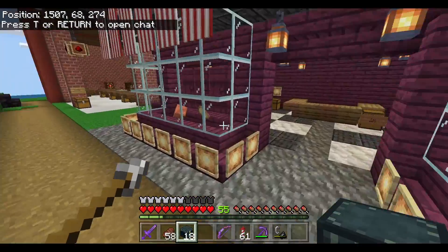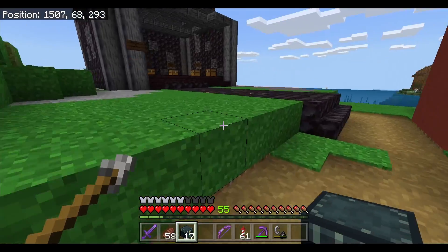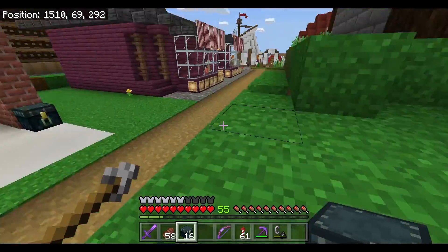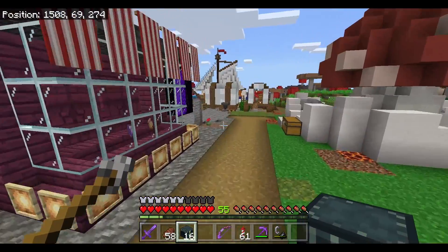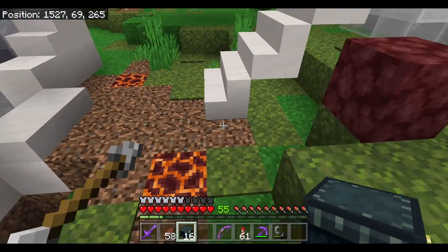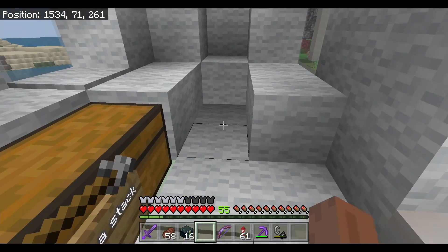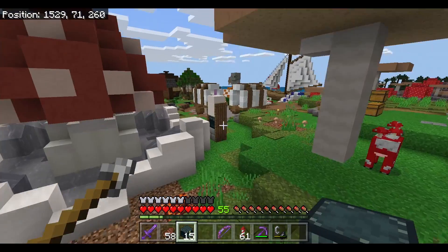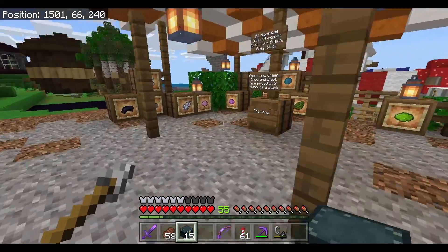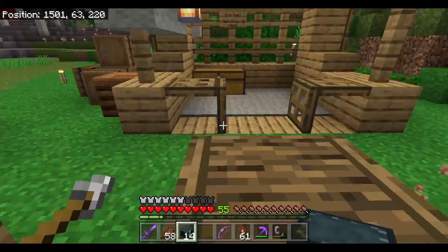It took me a little while but I've got myself 18 ender chests. I'll just plop one at each shop: one there, one over here next to the pay chest, one at Cloud Nine or whatever this shop is called — it didn't have one so let's put one there. One in Morgan's shop right next to the pay chest, and then one in Unicorn's shop as well. That should do quite nicely.